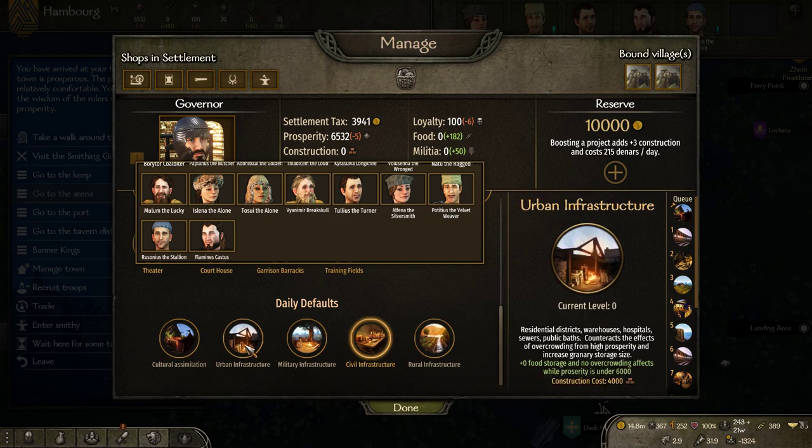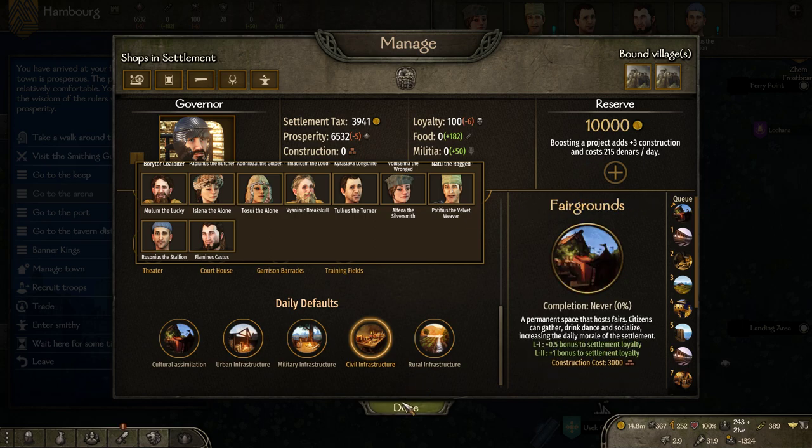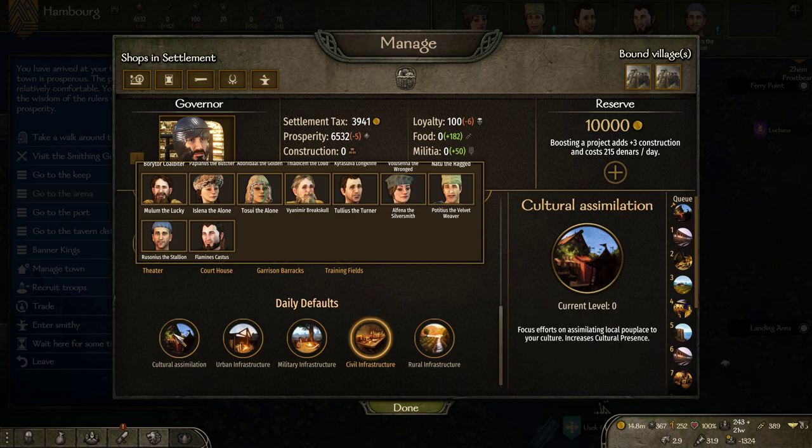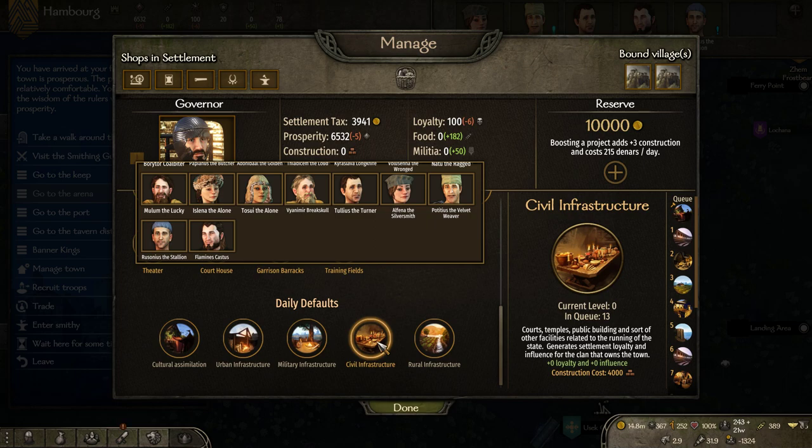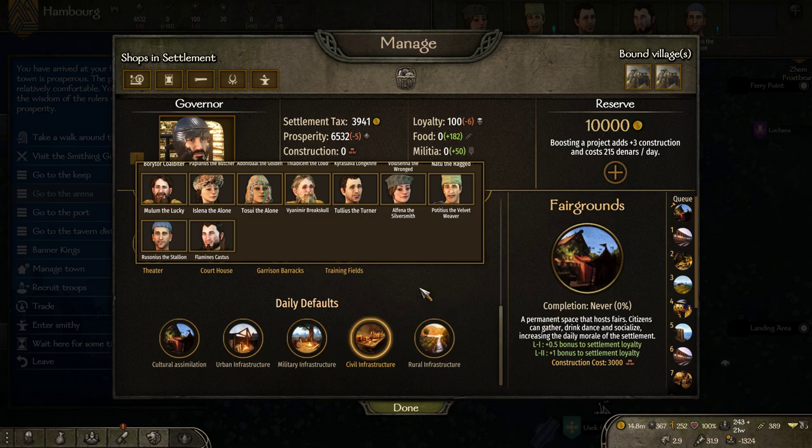Once our Sturgian companion — the future governor — gets here we will replace the current one and then start cultural assimilation, which means you switch the culture to that of your faction. Right now we don't even have a kingdom or faction, so to speak — we only have our clan — so I don't think this will do much yet. For now we're just running civil infrastructure to keep the void from dropping too far, same as vanilla.